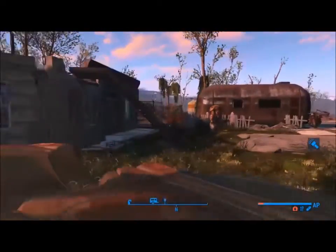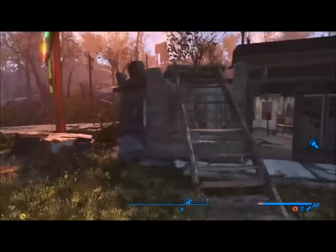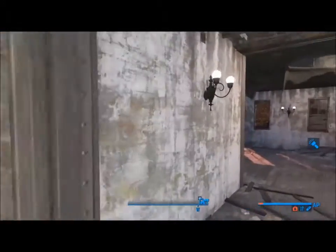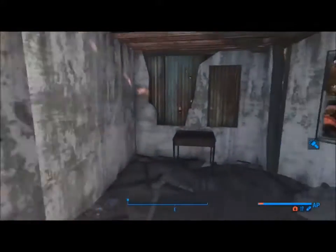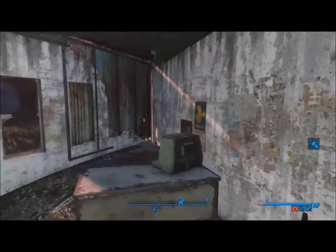So this is Fiddler's Green Trailer Estates. I wanted to refurbish this area and bring some settlers in, mainly so I can generate caps. I just like to build new settlements. I wasn't able to use my Place Anywhere mod, but I was able to use the Rug Glitch to fix this place up.